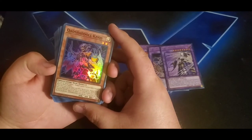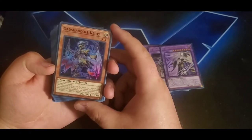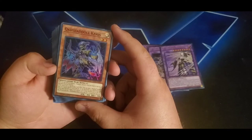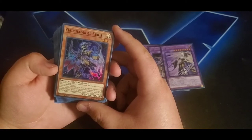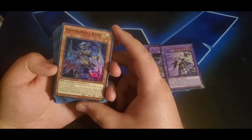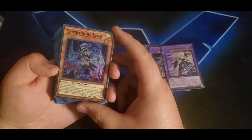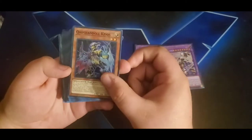Then we have Shadoll Qadshaddoll Keios — I think this is one of the new ones. It has a flip effect: you can special summon one Shadoll monster from your hand in face-up or face-down defense position. If this card is sent to the graveyard by a card effect, you can send one Shadoll monster from your hand to the graveyard, and if you do, for the rest of the turn all monsters you control gain attack and defense equal to the original level of the sent monster times 100. You can only use one of these effects per turn.